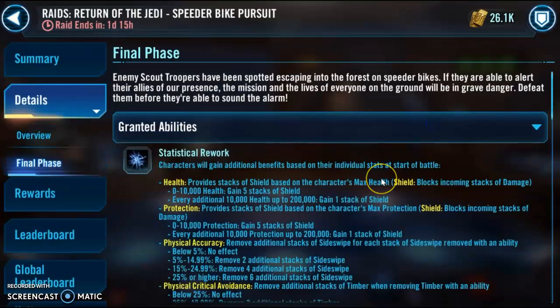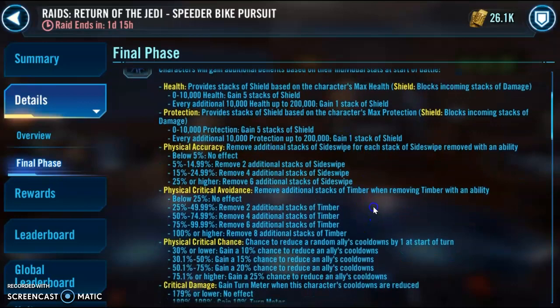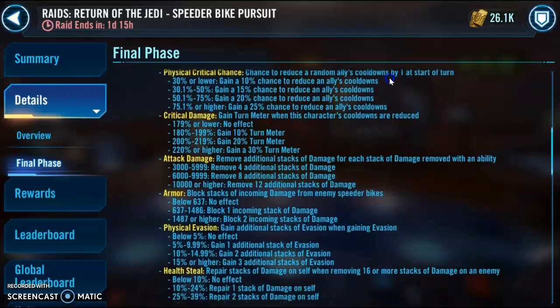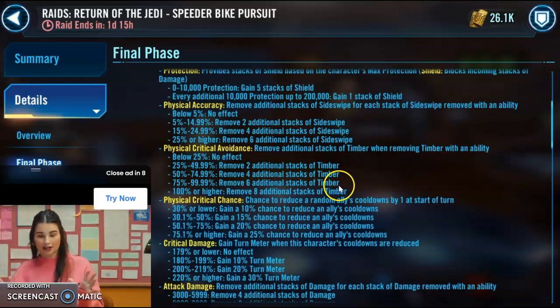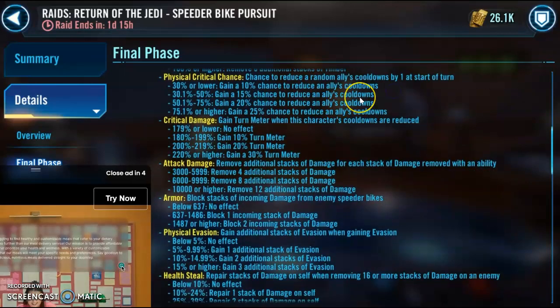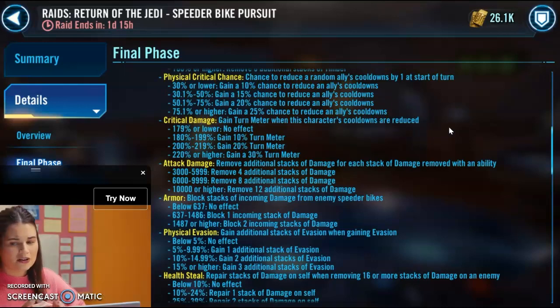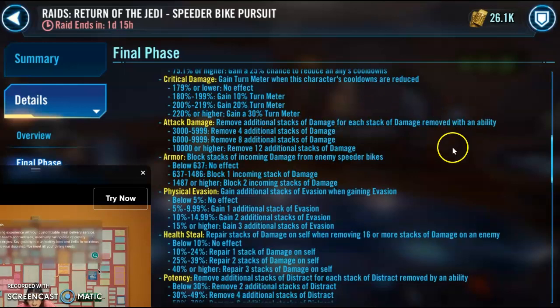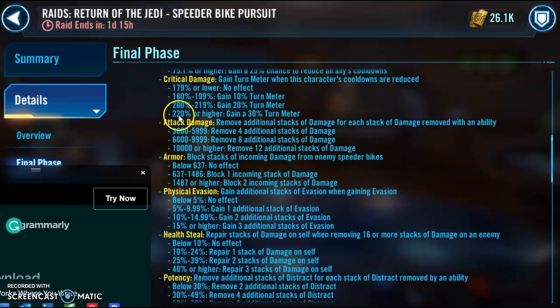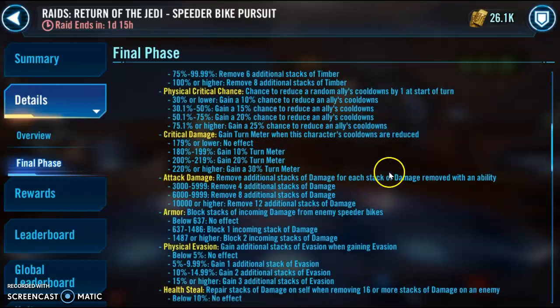I want to talk a little bit about the stats before we get into the characters themselves. The only stats I really care about are speed, because that's going to decide how many turns we take. Accuracy is for Side Swipe — we don't care about that for this run. Critical Avoidance, we don't care about that either. Critical Chance we kind of do care about, but we're not going to go out of our way to improve it. Basically, the higher the Critical Chance, the more likely you are to reduce an ally's cooldowns. And when an ally's cooldowns are reduced, if they have enough Critical Damage, they will gain Turn Meter — and we care about taking as many turns as possible.